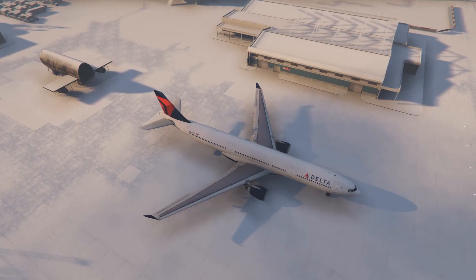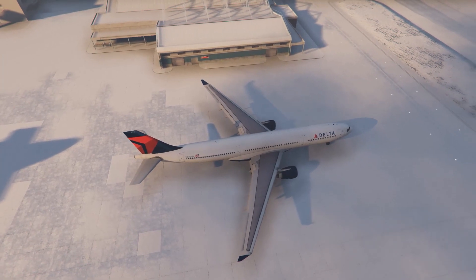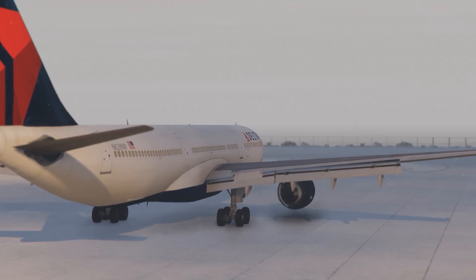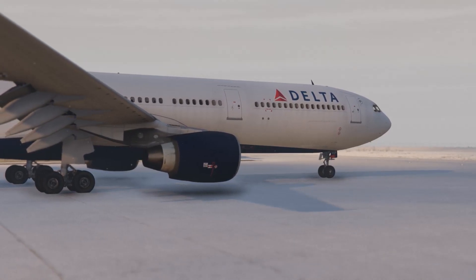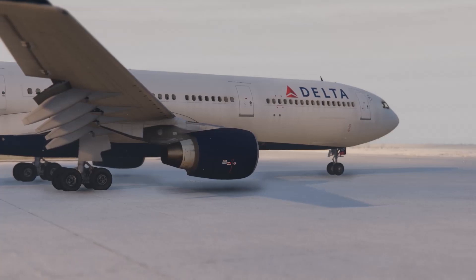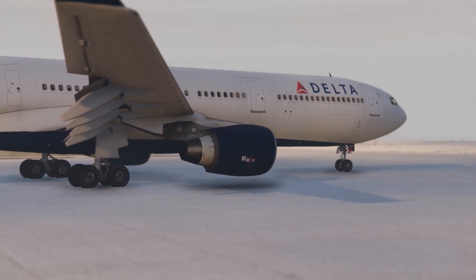Today we're going to be looking at the Airbus A330-300. This is from SkylineGTRFreak. We've got it in a Delta livery here. This plane first took its maiden voyage in 1992 and entered service essentially in 1994. It's been used by a lot of different airlines, domestic in the U.S. and international.